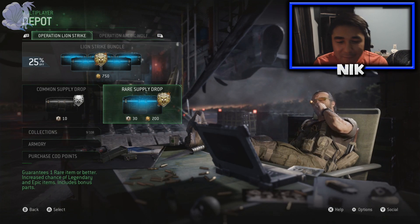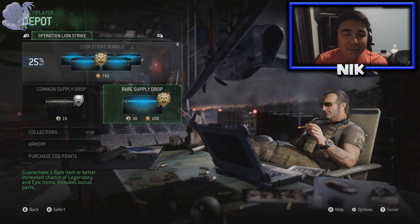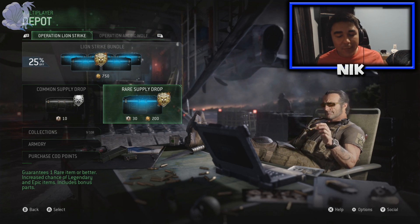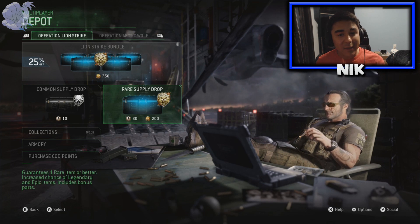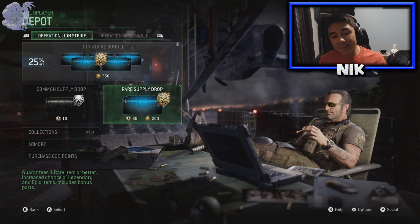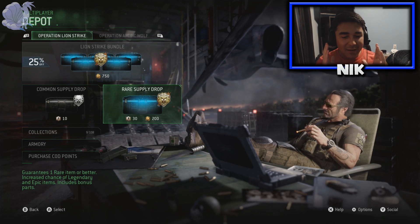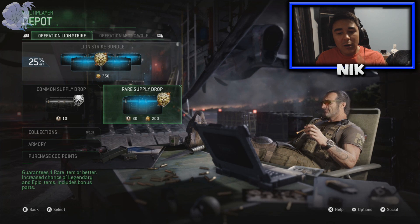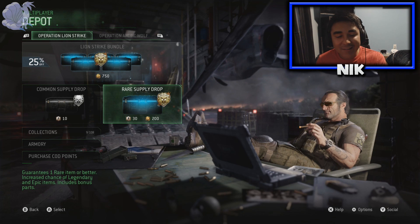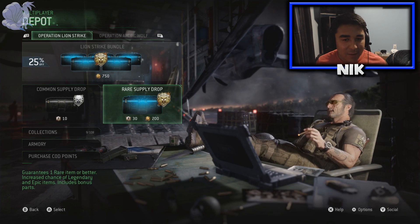So that was pretty much it for this Modern Warfare Remastered Supply Drop opening. If you guys did like this, drop a like because it helps me out a ton. And if you're new to the channel, subscribe for more amazing content — I upload every Monday, Wednesday, and Friday. If you want to check out my other Modern Warfare Remastered Supply Drop openings or even my Infinite Warfare ones, I'll pop a card right now and also put the playlist in the description. This Supply Drop opening was a total success and I do recommend buying the Variety Map Pack. Tell me in the comments if you have bought the Variety Map Pack — I would really like to know, and I'll praise you because at least you didn't get on the hate bandwagon with the Variety Map Pack.